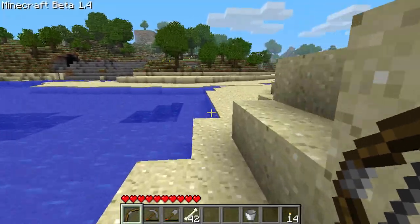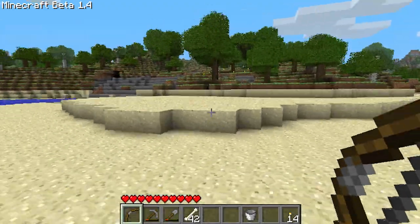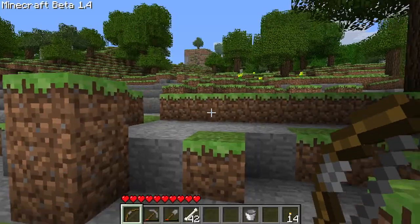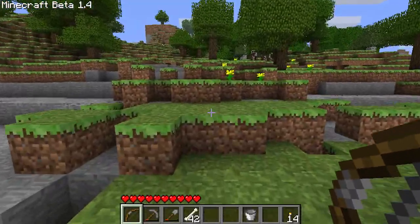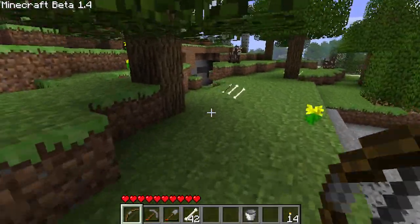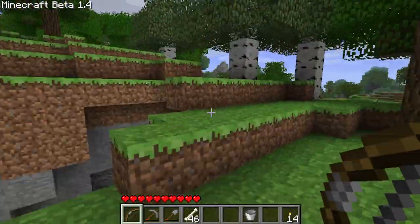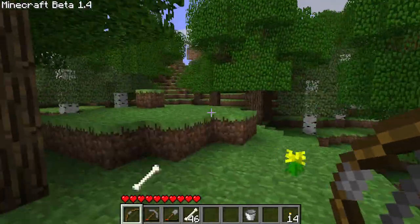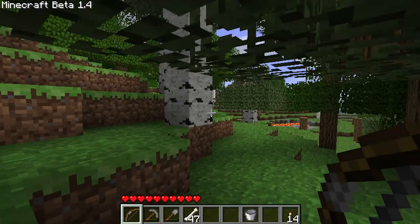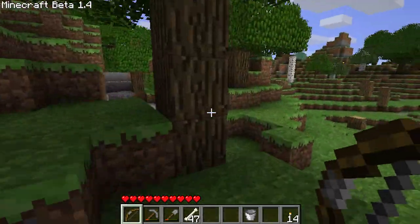Is that all stone? Yeah, it is all stone. It's ironic because this is the direction I need to go in. Let's pick up some goodies along the way - some white birch trees.